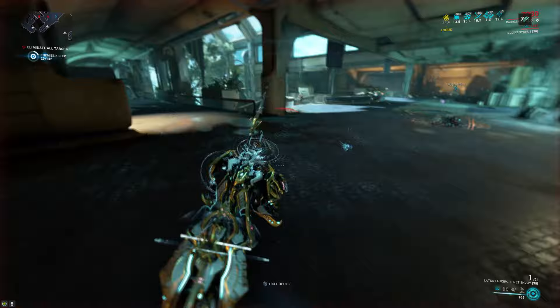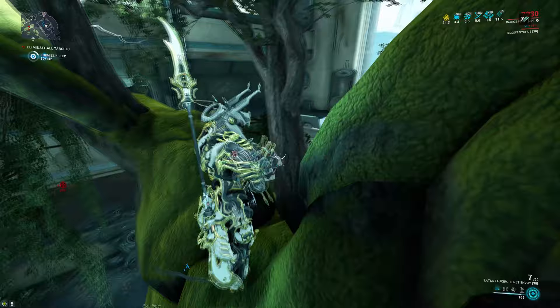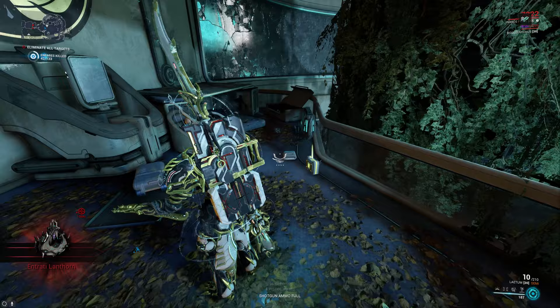It doesn't drop from enemies, as I've done many void floods with Nekros and haven't seen a single one drop from an enemy even via Desecrate, and it doesn't have its own resource node. The only way you get it to drop is by destroying a random resource container. I went through exterminate after exterminate without doing any AoE, and I shot every single resource container one by one until one of them dropped the Lanthorn.